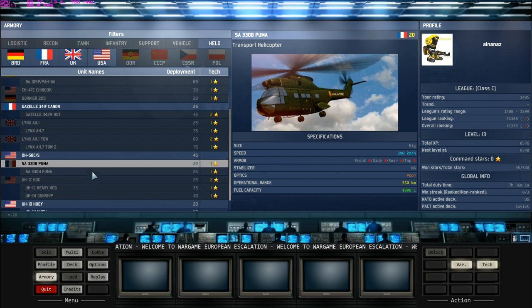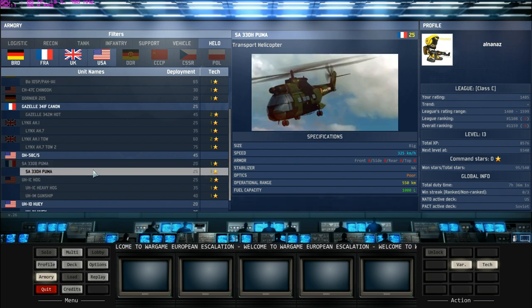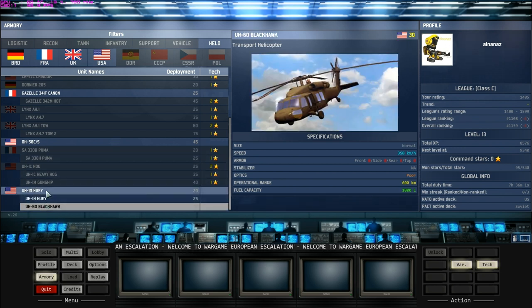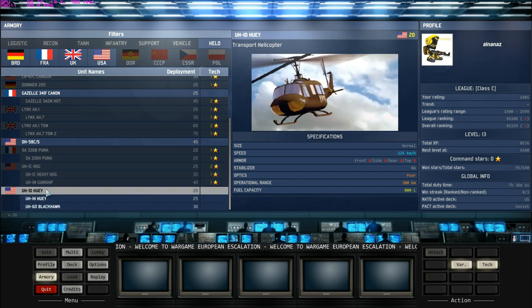So basically, for this part of the video — part one — it's just a basic introduction to the game and all the unit types. For the next video, I'll talk about command stars and leveling up, as well as giving you guys a brief overview of the Warsaw Pact, because this part of the video I'm only talking about NATO. Hope you guys enjoy this tutorial series that I'll be making for this game. If you have any feedback, be sure to write in the comment section below. Till then, I'll see you guys soon.